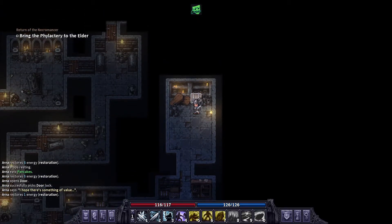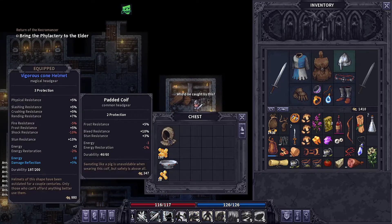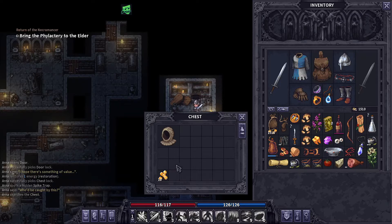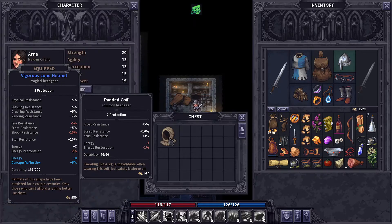Another chest — this is a really good run, just raking in the loot. I definitely want this. I don't know — probably get a little bit of money for it. What do we have food wise? Not really all that hungry.